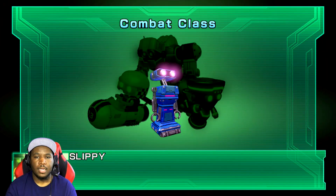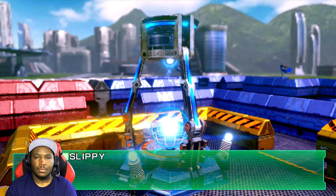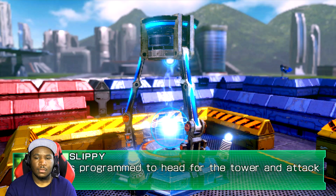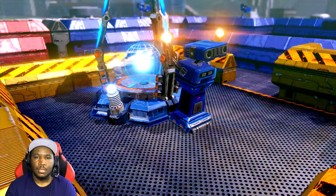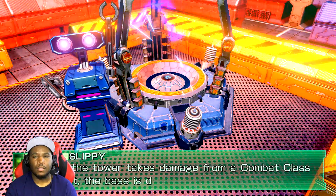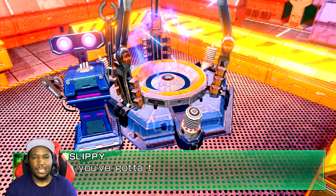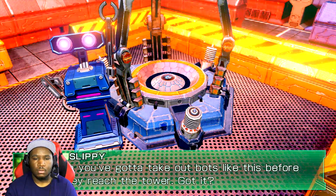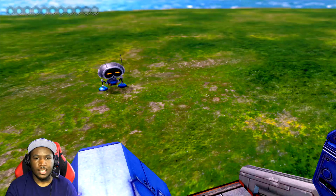ATK unit — combat class. This is an attack unit, a combat class model. It's programmed to head to the tower and attack as soon as it gets there. Look at him, he's so serious about his job. Reminds me of the monster in Evolve. Combat class bot reaches the base — the base is done for. They can go blocks like this before they reach the tower. So just immediately body him.